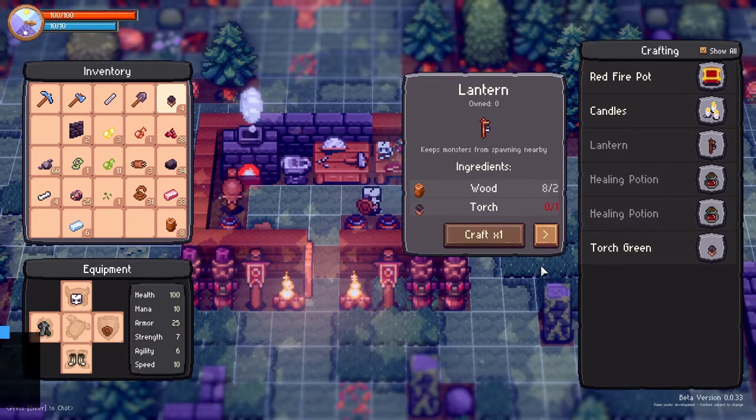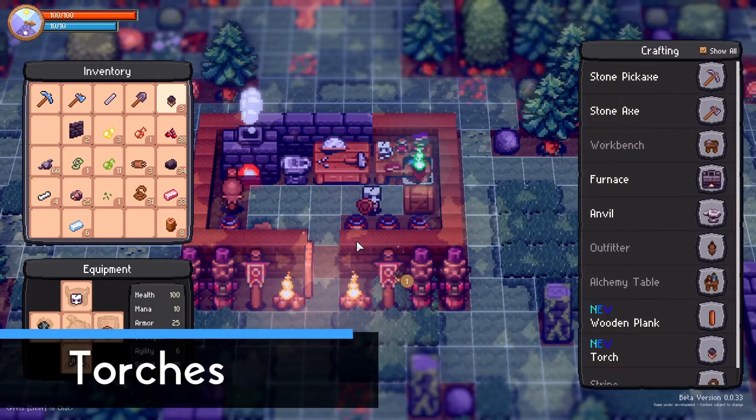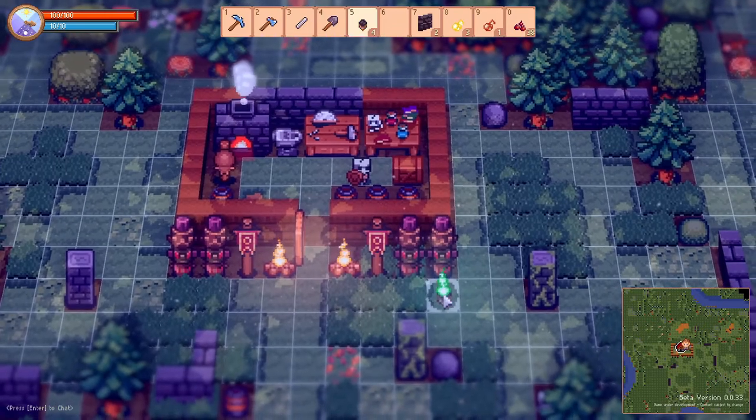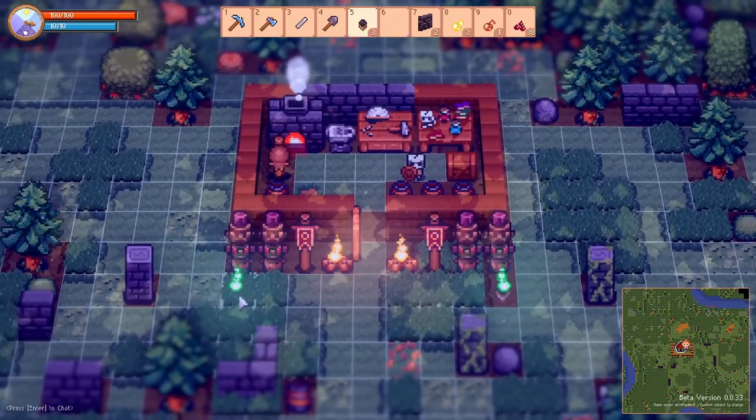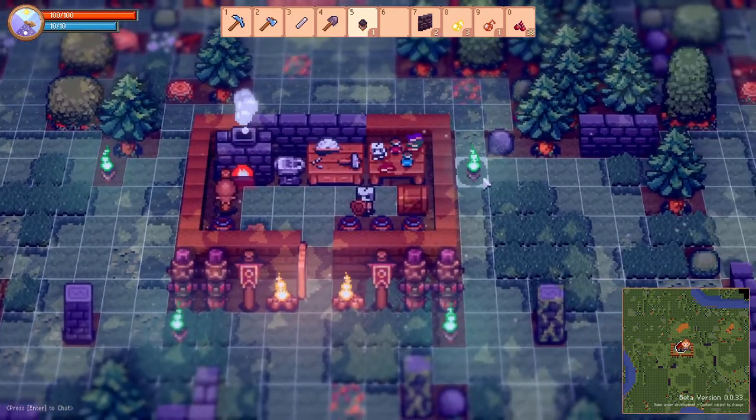Tinkertown has a building system which is very similar to The Survivalists from Team17, and you can create some very cool looking towns or forward bases as long as your imagination allows. No one wants enemies in their camp, so be sure to place down some torches and candles to prevent enemies from spawning in the middle of your town square.